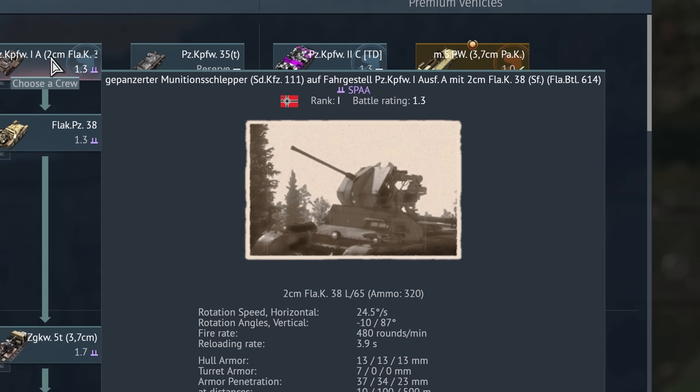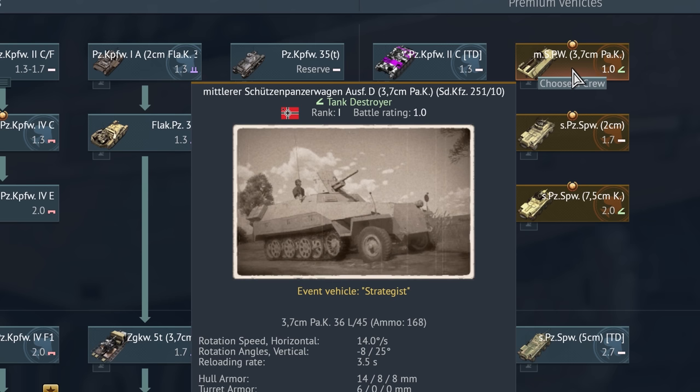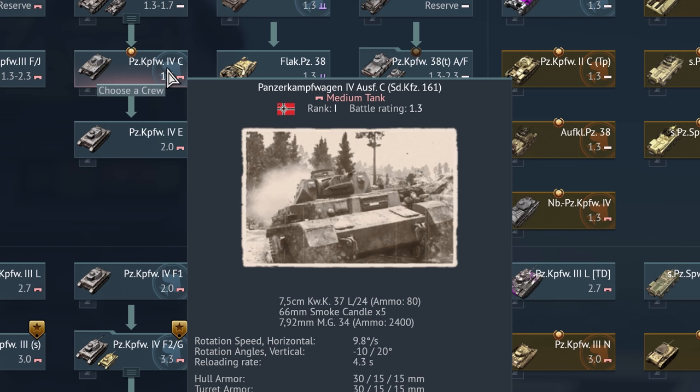Flugabwehrbataillon 614 is the unit that this vehicle was used in, in real life — anti-air battalion 614. We have the venerable Panzerkampfwagen 35T. As one of the older vehicles we have the Mittlerer Schützenpanzerwagen Ausführung D mit 3,7 Panzerabwehrkanone Sonderkraftfahrzeug 251-10. I have to admit here, I have no idea what SIG actually stands for — so if you know, do let me know in the comments. In any case, this is the 15 cm SIG33 Selbstfahr Lafette auf Panzerkampfwagen 2 Ausführung B.